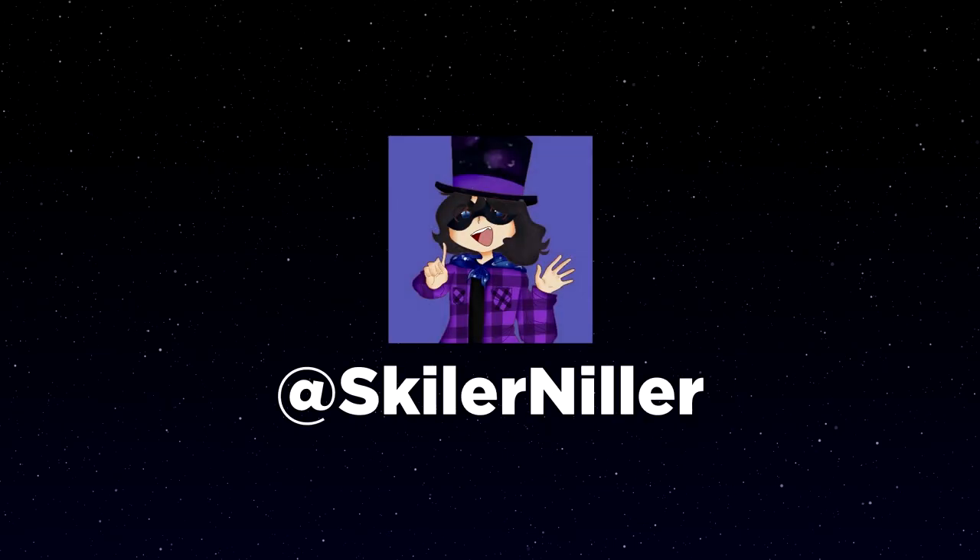Hello everyone, and welcome to the very first Stars Align development log. In this log, we will be mostly covering details about the early parts of the game, since we are still working on revising the story. My name is Skiller Newler, more commonly known as Skye, and I am the project lead for this game.